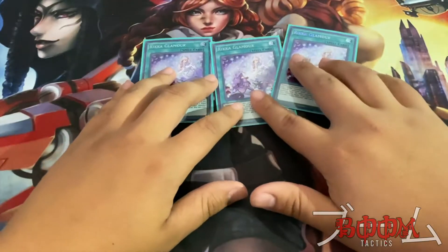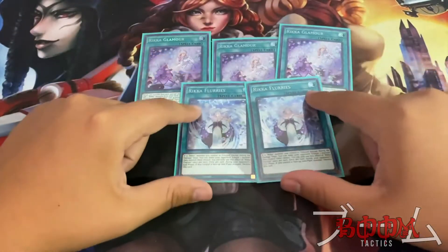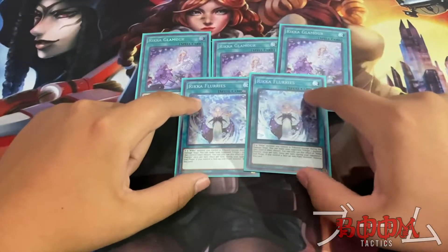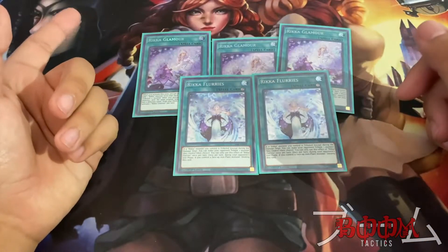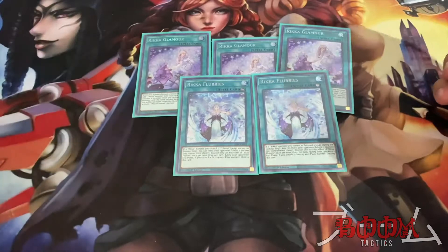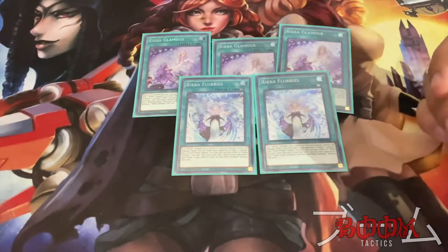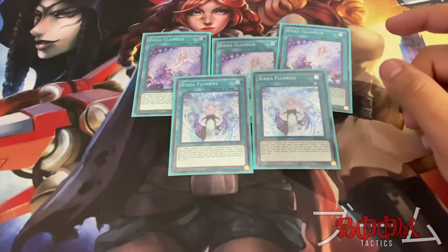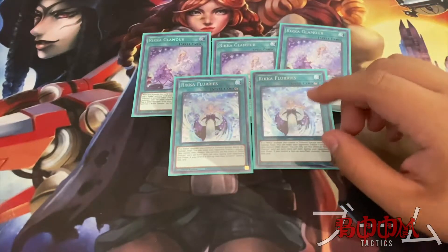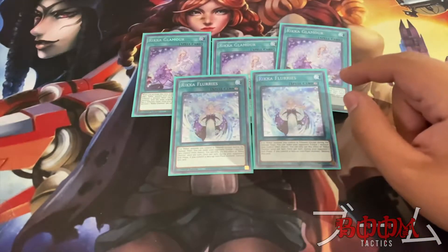Next up is two Rika Flurries. Basically, if a Rika monster you control is tributed, your opponent has to tribute one of their cards — their choice. This is absolutely amazing — like if they only have their boss monster and it can't be destroyed by card effects, boom, instantly gone.